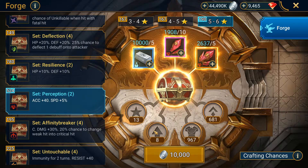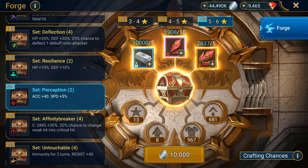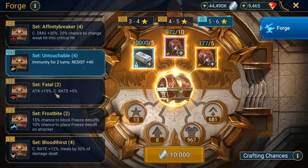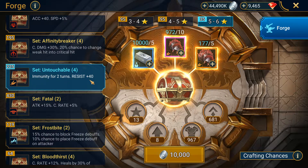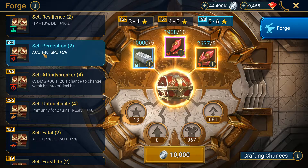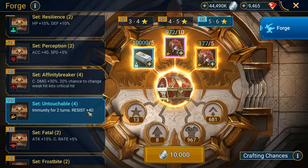Crafting gear from the forge is way better than dungeons because there's always a higher chance of getting better gear, and we can use the forge to increase rolls. But if you check the forge, there is one resistance set — Untouchable — which gives plus 40 resistance, but it's a 4-piece set. So: forge 2-piece gives plus 40 accuracy, versus forge 4-piece gives plus 40 resistance. It's not fair.